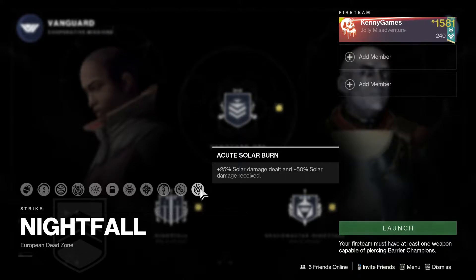Crucible Iron Banner is back and we also have Team Scorched on as well. Make sure you are handing in all your Iron Banner tokens, because after this season you cannot hand them in - they'll either just be removed from your inventory or just completely gone. So make sure you go ahead and use all your tokens.